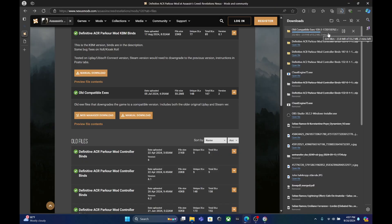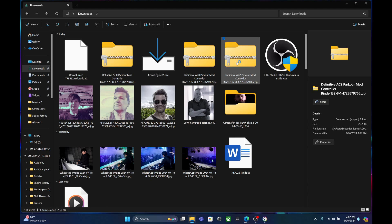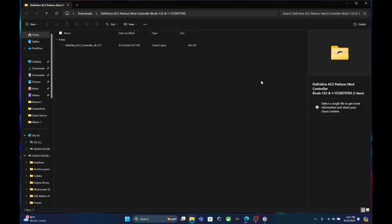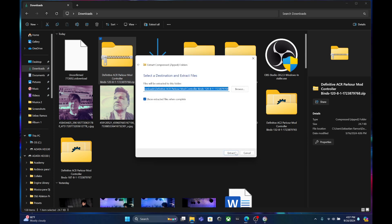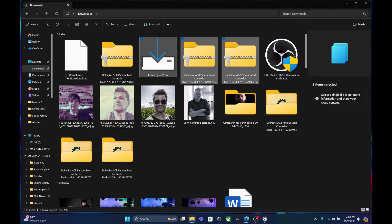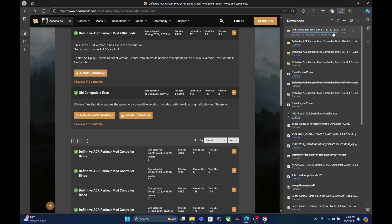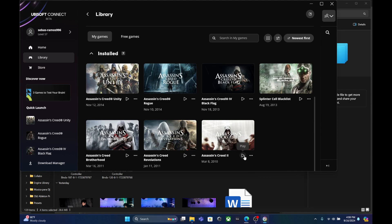I'm going to wait for the AC Revelations and the all-compatible executable to finish downloading. Now what we're going to do is extract the files. Everything is extracted. These files are the ones that you need, together with the one that's still downloading — it will only take about 30 seconds. There are four files total that you need. Once everything is extracted, we're going to go to Ubisoft Connect and launch Assassin's Creed 2.